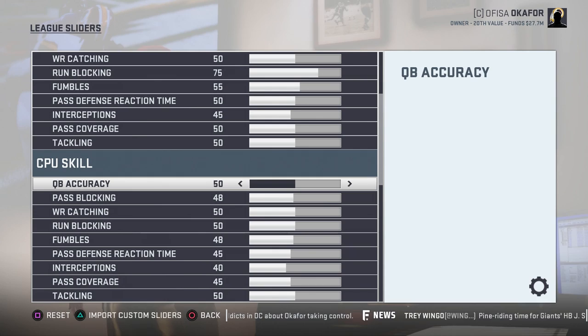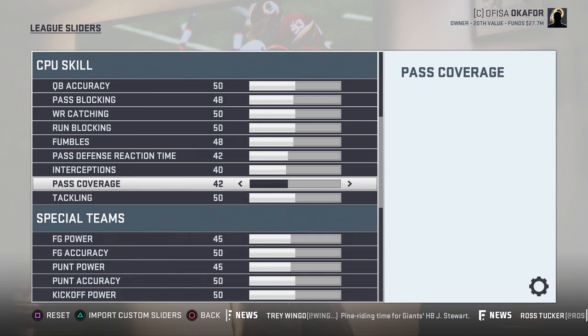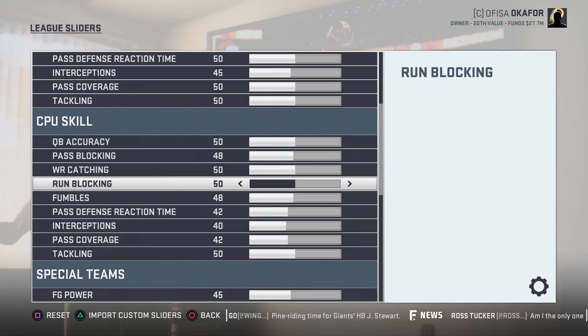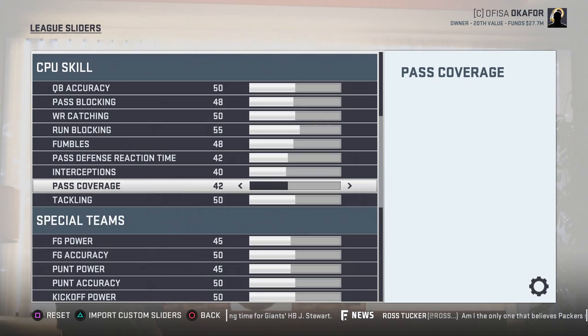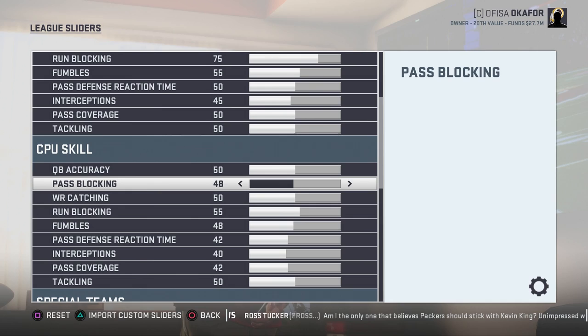I think we definitely need to lower the coverage a little bit. I don't want to lower it too much — I would much rather this be too difficult than too easy, but there are definitely adjustments that need to be made. Computer run blocking I think I need to turn up a good bit so I can see them running the ball a little bit better. We did get a lot of sacks that game, but I was sending a ton of blitzes to force them into quick throws — that was really the only way I could get a stop.